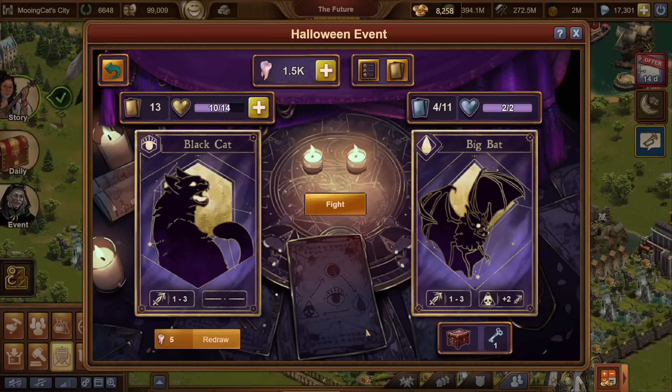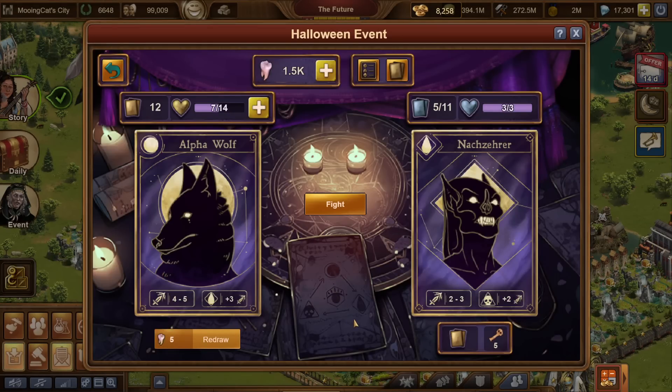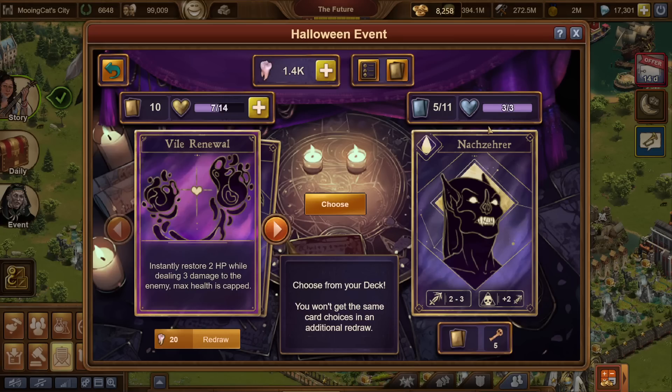The next enemy - I might take a chance on the black cat. It's a bit risky but 66% chance of succeeding. There we go, we won - so that was fine. In this scenario the Alpha Wolf is definitely way too powerful. I picked up the Vile Renewal and I recommend using it here - this is the last time Vile Renewal will one-hit the enemy, dealing three damage. All other enemies later will have more than three HP. So when you pick up Vile Renewal on the first go, I recommend using it on the fifth card because it will always one-hit it.